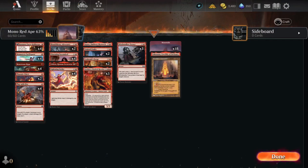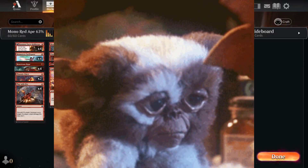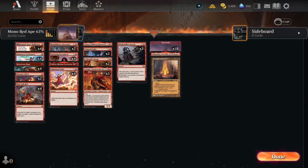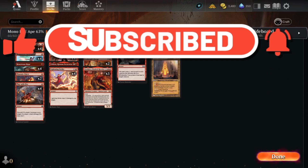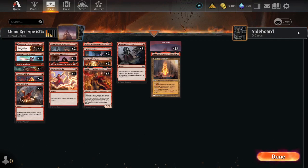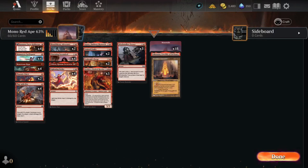Welcome back — this is part three of our honest deck review series. We will be playing mono red. I am ashamed, disgusted with myself, and my parents are disappointed in me. But before we get into it, if you find yourself coming back to the channel, go ahead and hit that subscribe button — small act for you, huge deal for me. This deck touts a 63% win rate, so we will see how that goes.